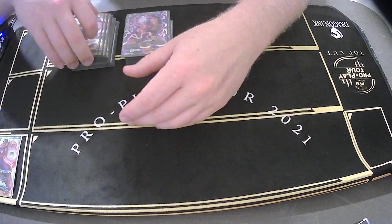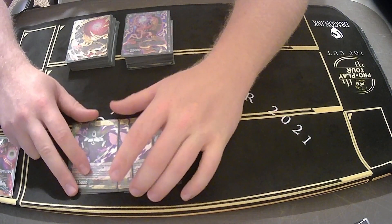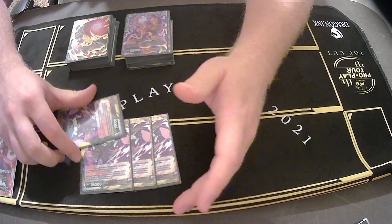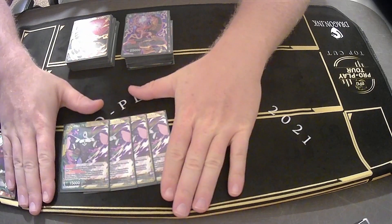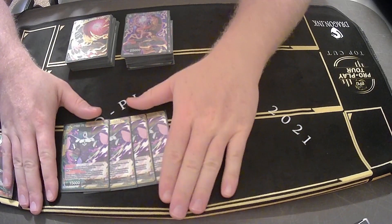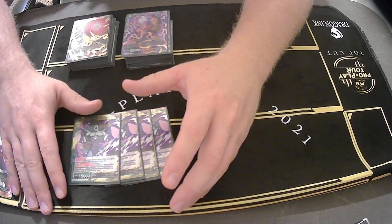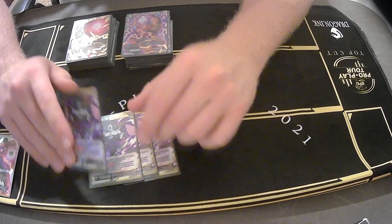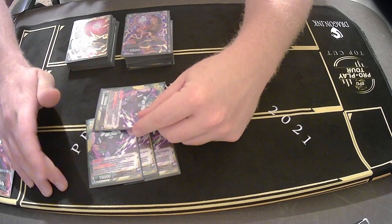Now we're getting into the supplementary battle cards, starting with the check lands. This is a green-yellow deck. You're okay with charging this turn 1 and passing. This helps in the later turns with mana fixing. You want as much green as possible, but you definitely want 1 to 2 yellow for certain plays. It's really not the biggest deal to have to charge a dual color turn 1.